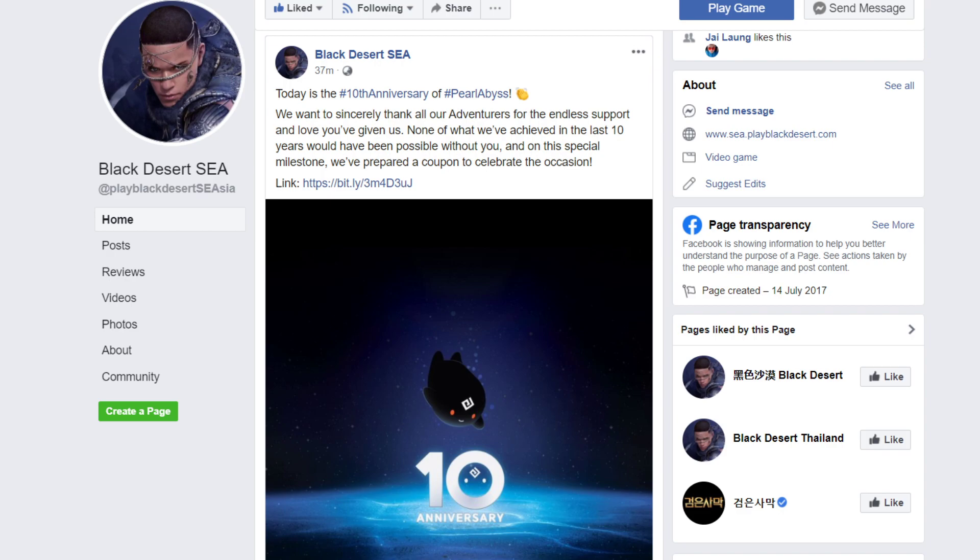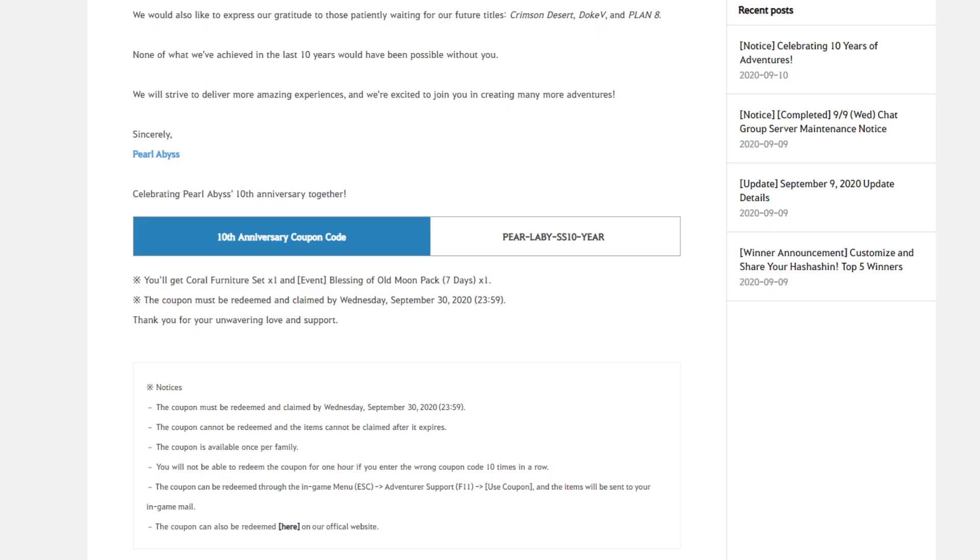Today I'm going to use some trick to use a coupon code from the PC version on the mobile version. Let's check out how it's going to look. This is the coupon code for the PC version — what we need to do is just remove this minor part. For mobile, let's check if it works or not. First, let's copy this one.